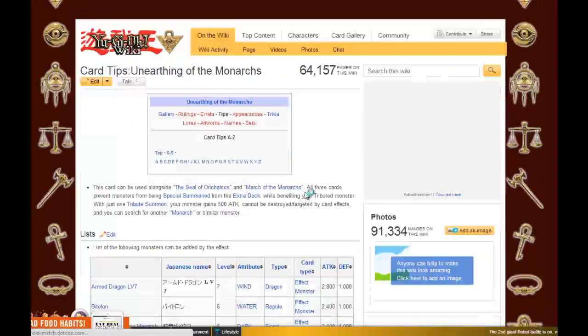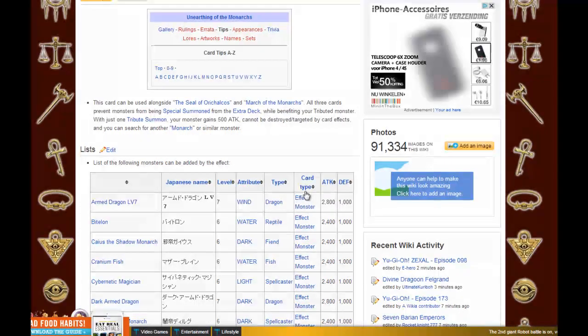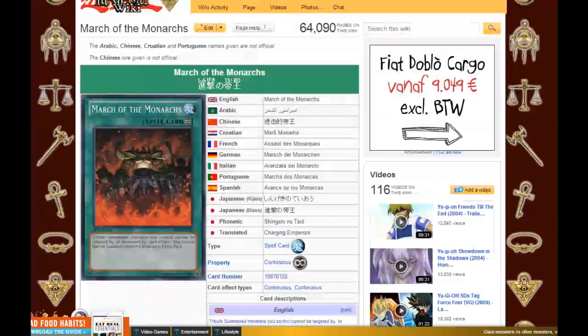Or Lancer Frogs, since Lancer focuses more on Ronin Todon rather than on Treeborn Frog. Maybe you can even play Monarchs with the other continuous spell card called March of the Monarchs.